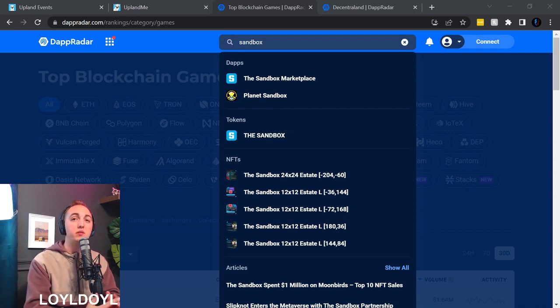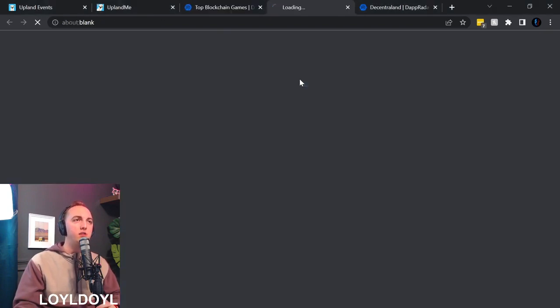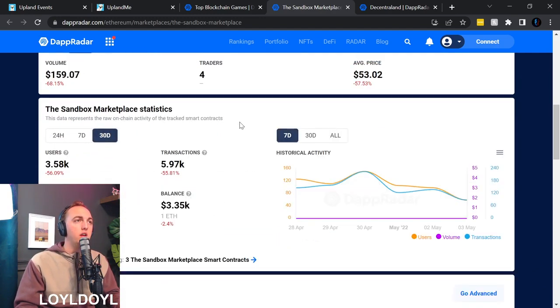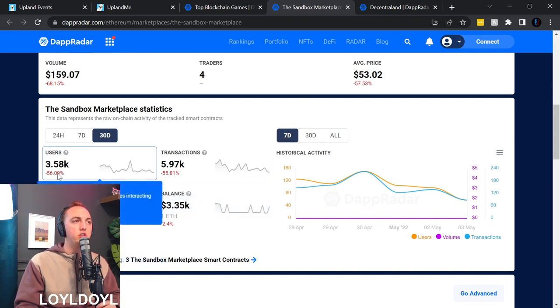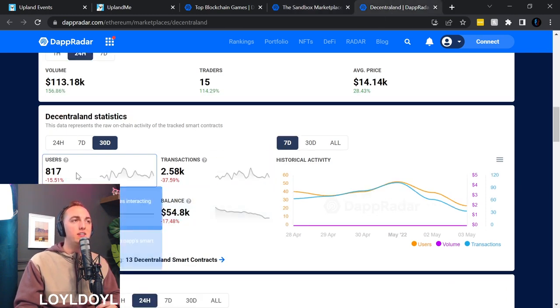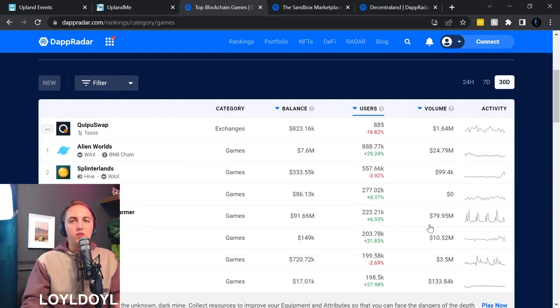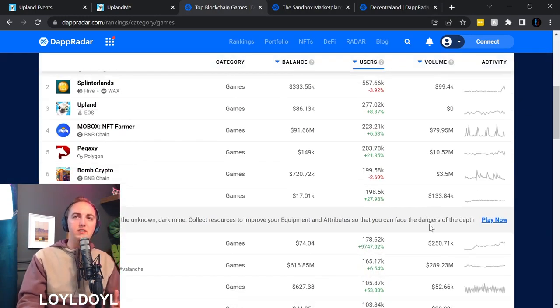It's interesting to see that some of the most hyped games, such as Sandbox and Decentraland, have very few users — they are strictly based on hype. In the past 30 days, Sandbox is showing less than 4,000 users, and Decentraland has less than a thousand — only 817 users — whereas Upland is showing over 277,000 monthly active users.